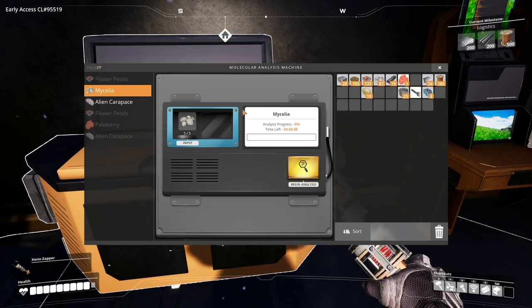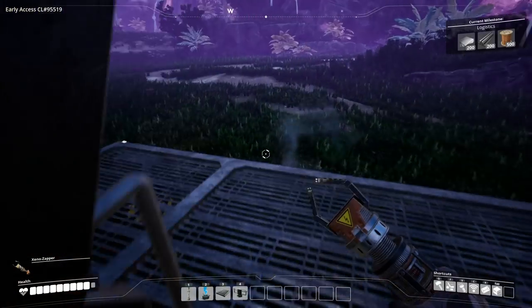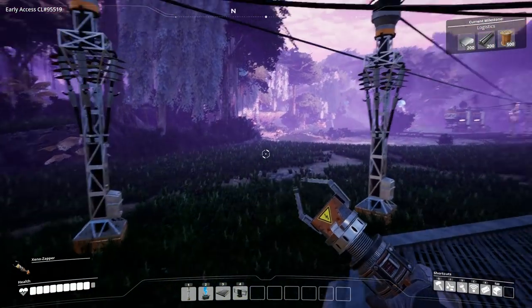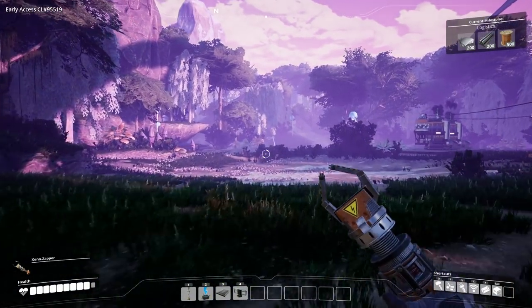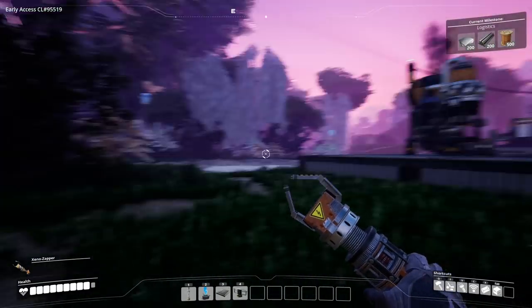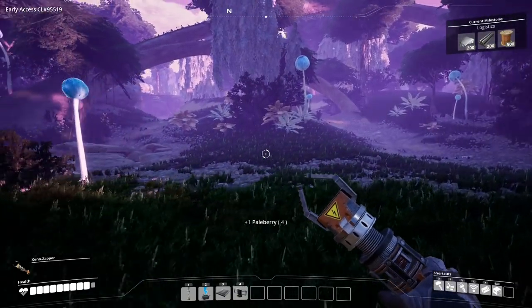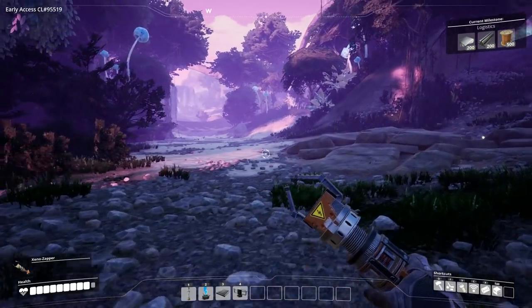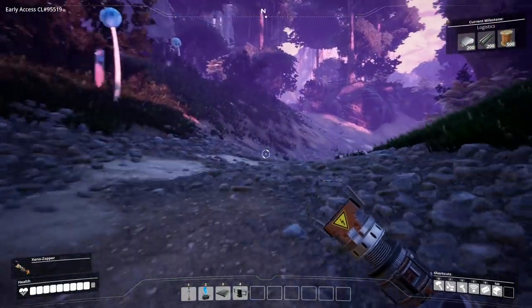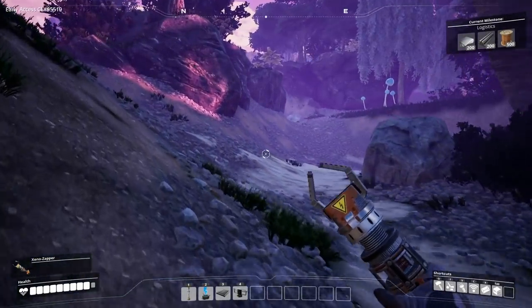I just did this alien carapace research and it says I need to do it again. I think I must be able to make armor with it if I keep researching. So I actually have to go take out a couple more of them to research the next thing. Interestingly, there's no slug in here — I don't know if I need to level the hub up in order to find those, or if they're actually not in this world. So I'm going to go explore a little bit. I'm going to look for some fluffy-tailed hogs — that's literally what they're called — and take some more out to get carapace.